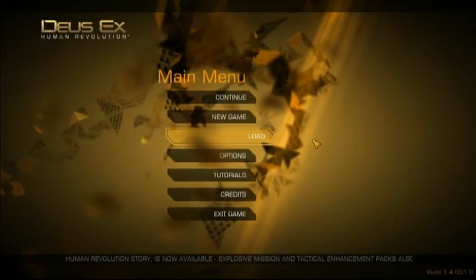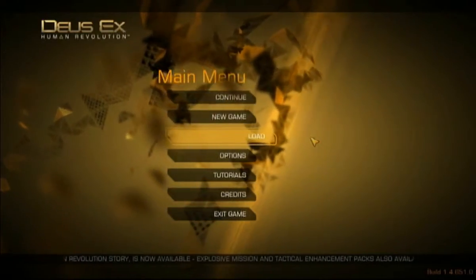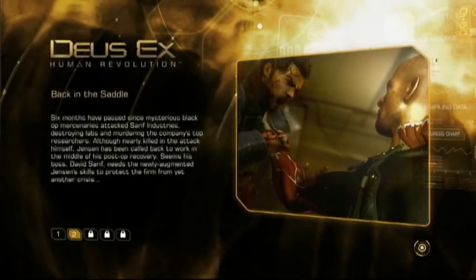Hello and welcome back to our Let's Play of Deus Ex Human Revolution. In the first episode, we went straight through the intro, through our opening scene, our introduction to combat and our background. Now we've returned to work six months later after we've been completely cyberneticized, and we're still looking to find out what happened to the people who were abducted from Seraph Labs in the first place.